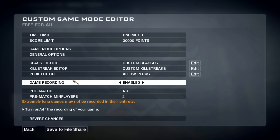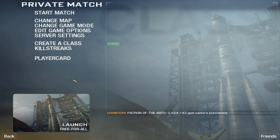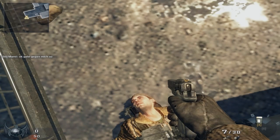Once you're done, you can start the game. I'm going to show you how to get out of the map on Launch. Go to the corner at C5, and you'll need a friend who has the RCXD.